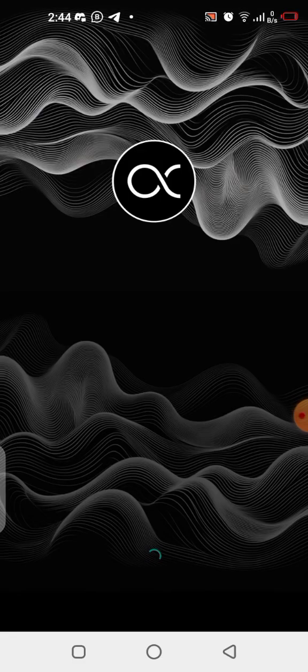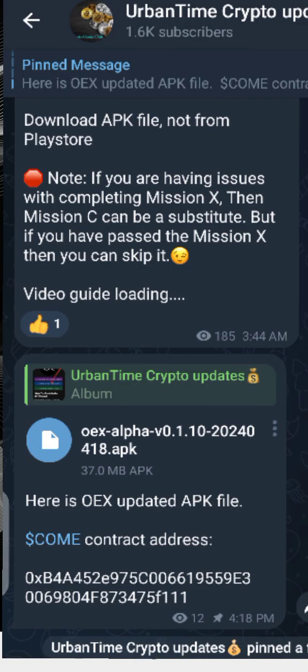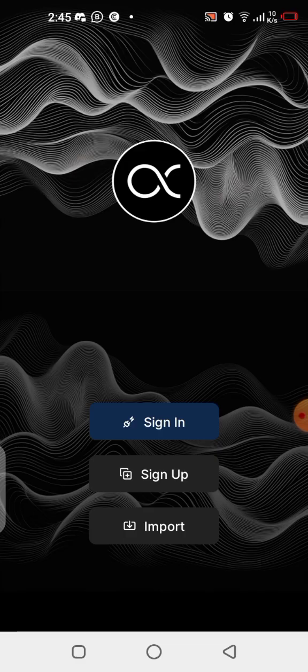To get started, you need to update your OEX application. There's a link in the description of this video that takes you to where you can download the new APK file. You can also go to my Telegram channel — I dropped the APK file there. Once in the Telegram channel, tap the top pinned message, find the APK file, click on it, and download it to install.